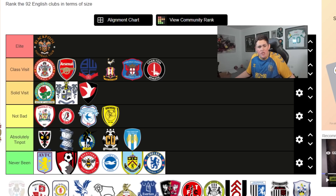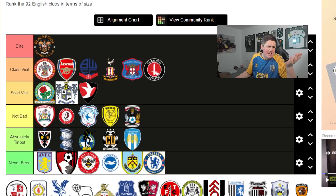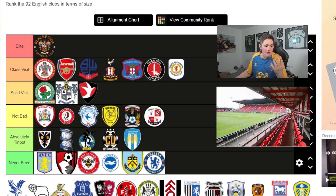Coventry is one that goes into Not Bad. I've been there once on a Tuesday night - there's some good stuff outside the ground like Frankie and Benny's - but it's just a little bit soulless. I have been on a Saturday too, there's a good pub down the road, but I'll put it in Not Bad. Crawley is also kind of Not Bad - there's one good pub around the corner from the away end with pool tables and dartboards, but apart from that it's a bit meh. That one pub saves it from Tin Pot.